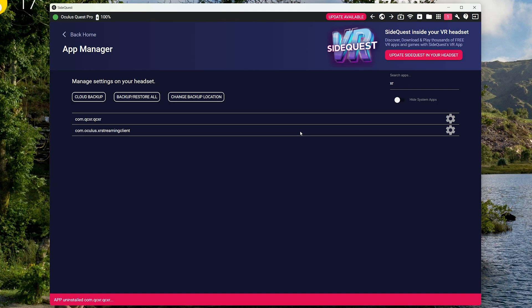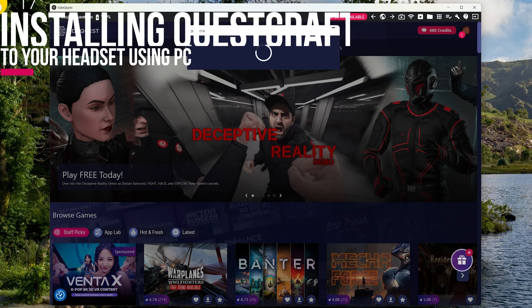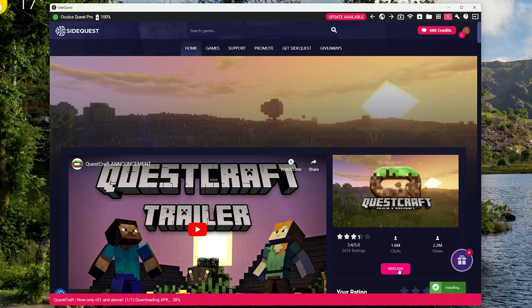After your backup is complete you can proceed to uninstall the application. The reason we uninstall the old version is so that there isn't any conflict between the old version and the new version. Now you can search for QuestCraft inside SideQuest and press sideload. This will install the QuestCraft application from your computer onto your headset — it's that simple.